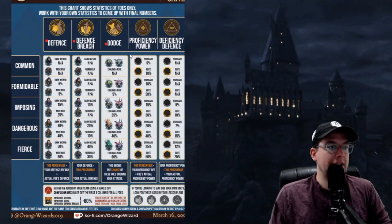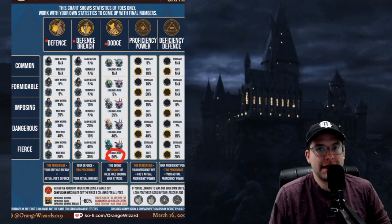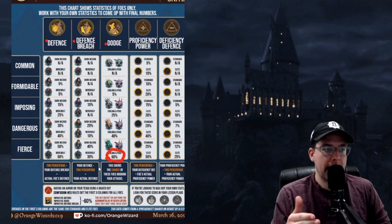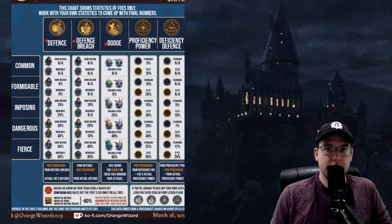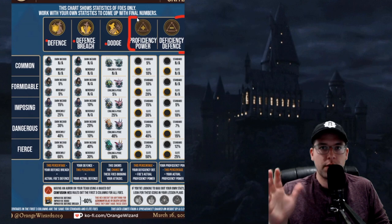Next is dodge — and you guessed it, you nullify that as well with the Auror's confusion hex. These are actually 60% here with dodge, and erklings and pixies are the only ones that can dodge you in the game. So it's definitely going to be awesome when they can't dodge you anymore — they have a 0% chance, and you're able to completely control and manipulate that gameplay. There's no special formula here. Just note that with the confusion hex, the dodge chance goes down drastically.